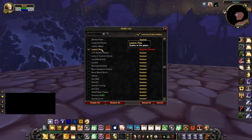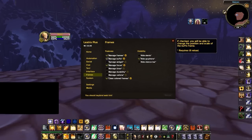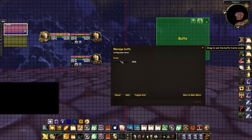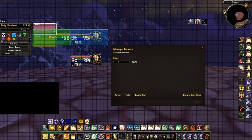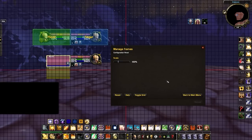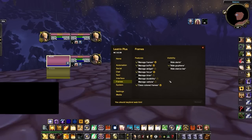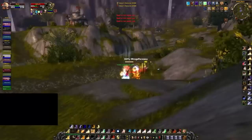The first addon we recommend is Liatrix Plus. This enables you to adjust the position of your player, target, and focus frames, as well as reposition your buffs and debuffs. Type slash LTP, go into Frames, and enable Manage Frames, Manage Focus, Manage Buffs, Class Colored Frames, and Hide Griffins, then reload your UI. Use the cog wheels to position your frames, scaling up buff frames slightly. The goal is to bring all frames as close as possible to your central field of view.